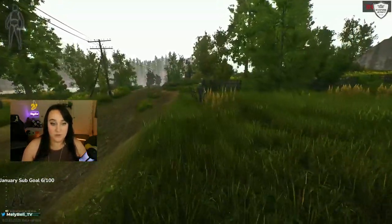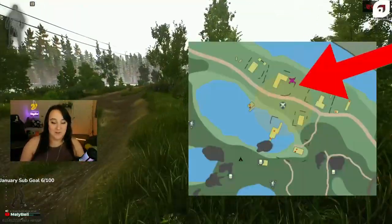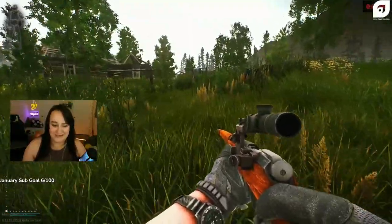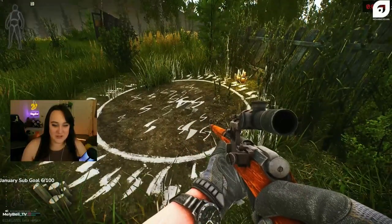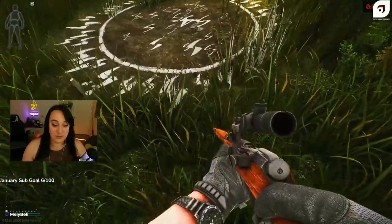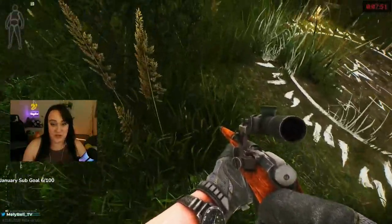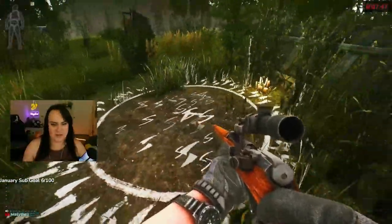Out here to the right is the cultist circle. Cultists do spawn here at night — very low chance, but watch out because it's terrifying when you run into them. Make sure you don't just check the inside of the circle; check two to three feet outside of it as well, because gold spawns reach out that far around the circle.